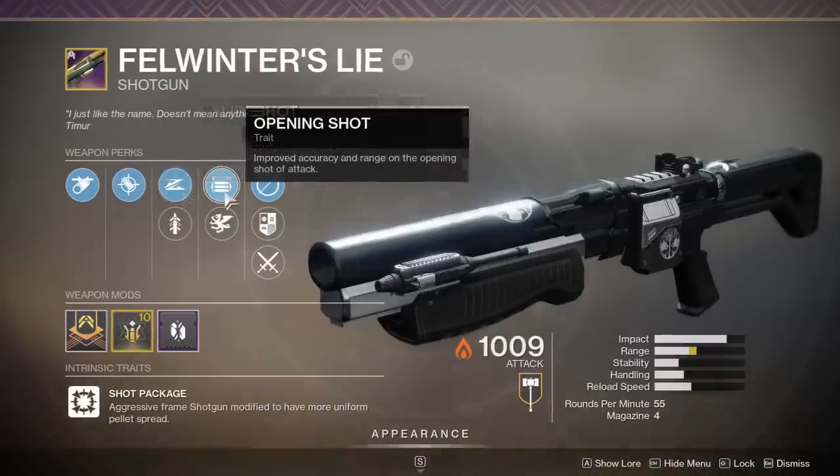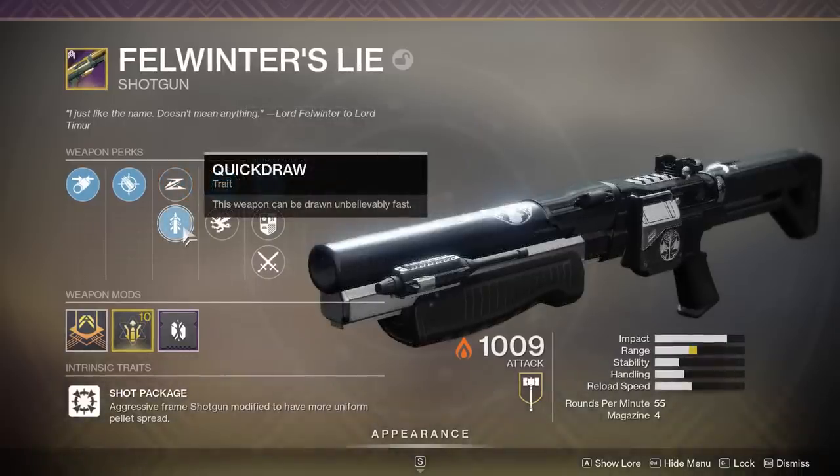First up: Slide Shot and Opening Shot — yes, they do actually stack together. We tested this a while back on Wig and Vigil. Slide Shot boosts range and stability on your slide; Opening Shot gives improved range and accuracy on the opening shot of your attack, tagging on close to 0.5 meters in range.